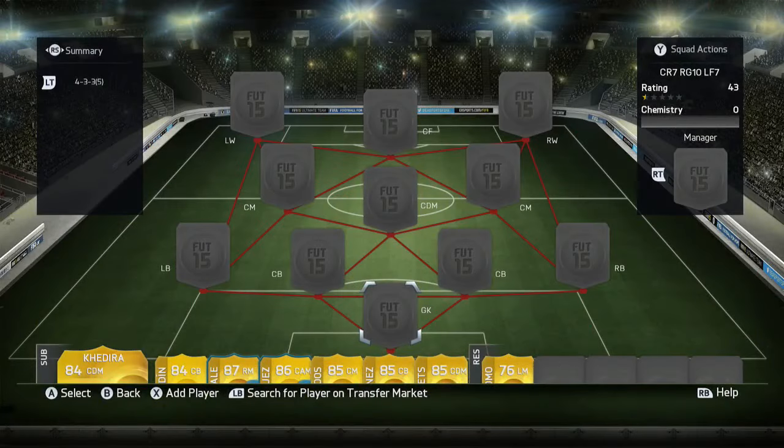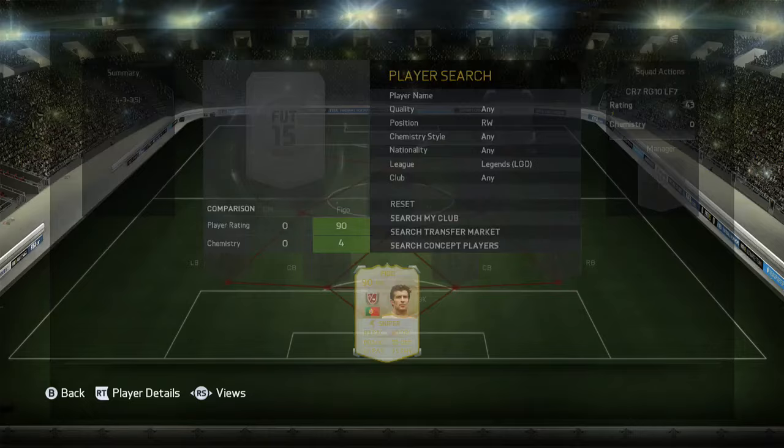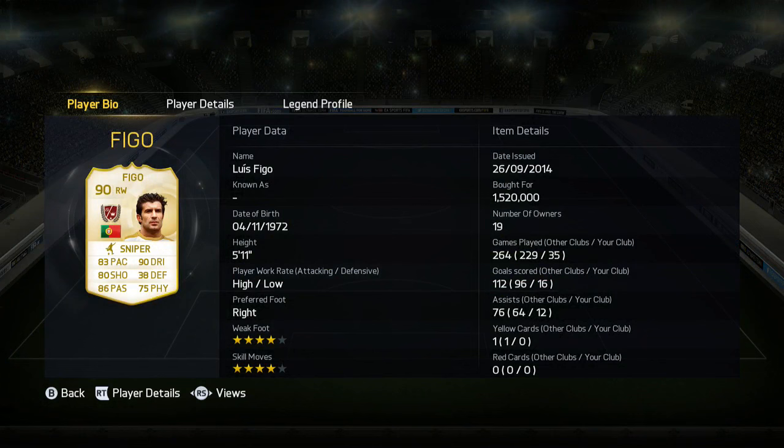Alright then guys, how's it going? JT Judgment here and let's get started with another legend review. Today we're going to be looking at one of the highest rated options when it comes to the legends. We have the 90-rated right winger, Louis Vigo.